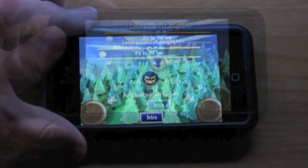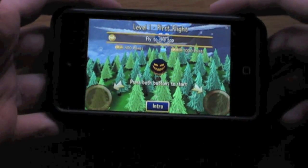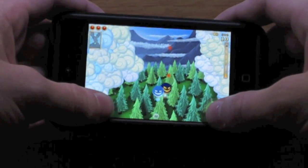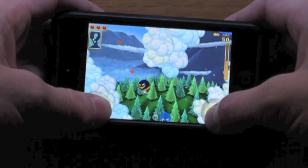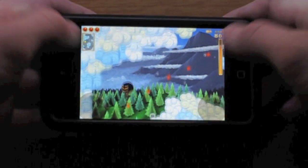Let me refocus my camera. Alright, that's a little bit better. So right, left, up if you press both, and it goes down if you let go. It's pretty simple. This little guy kind of follows you around and you want to get these things. I believe these clouds are okay to hit, but the thunder clouds you don't want to hit. You can descend if you just let go.